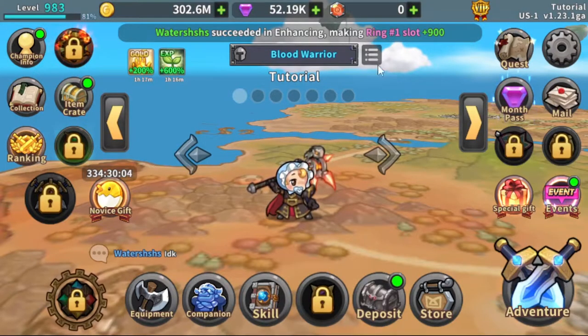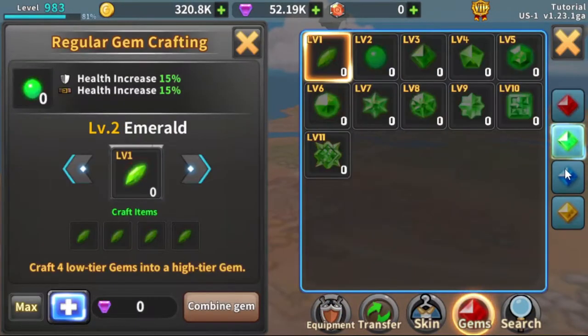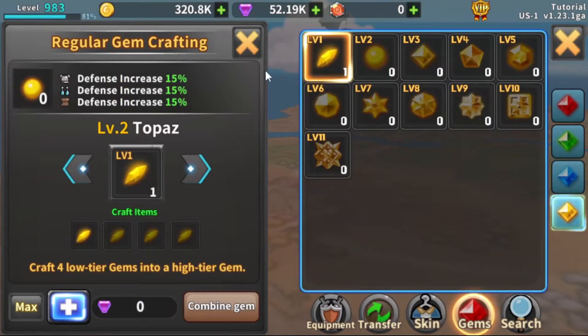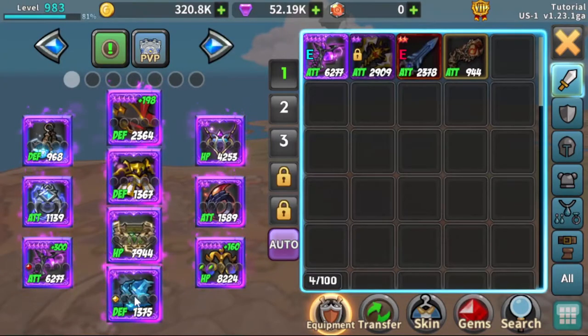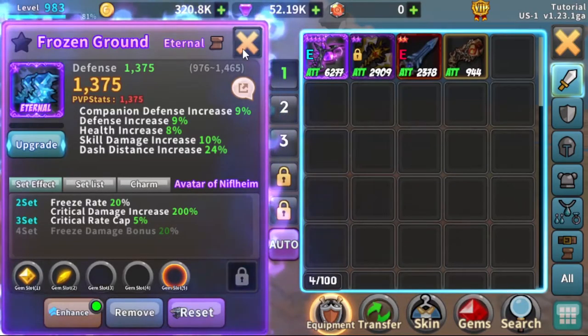These buffs will help you progress faster to reach level 5,000. Run a mixture of Rift and Adventure to level quickly. As you go through the Rift Dungeon, you'll get gems, which you can equip on your equipment to give them a boost. Make sure you equip all gems as you go — do not combine any gems until you have gems on all of your gear.